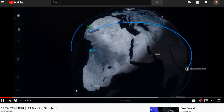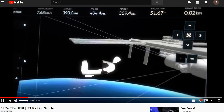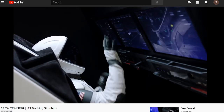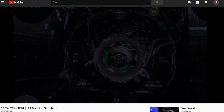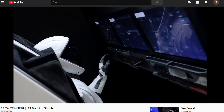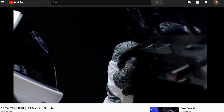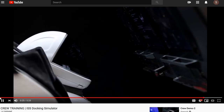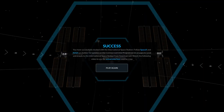Here's the actual crew interface: 'Go for the approach — as a reminder, ensure that your visors are closed prior to Dragon's departure.' It's pretty similar looking. 'Dragon, SpaceX — we see Dragon in an impulsive retreat.' All right, nice. 'Self-capture confirmed.' Very good — there it is!